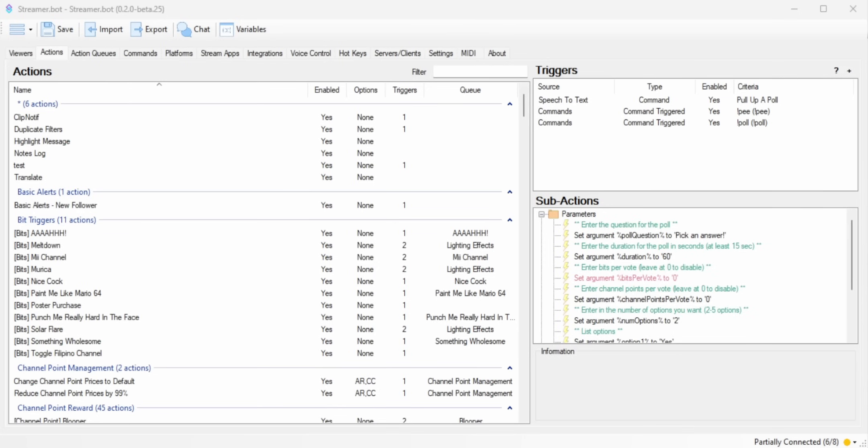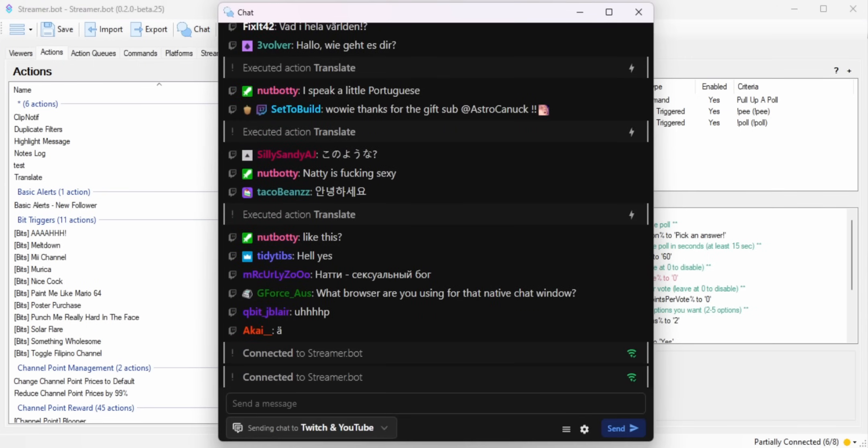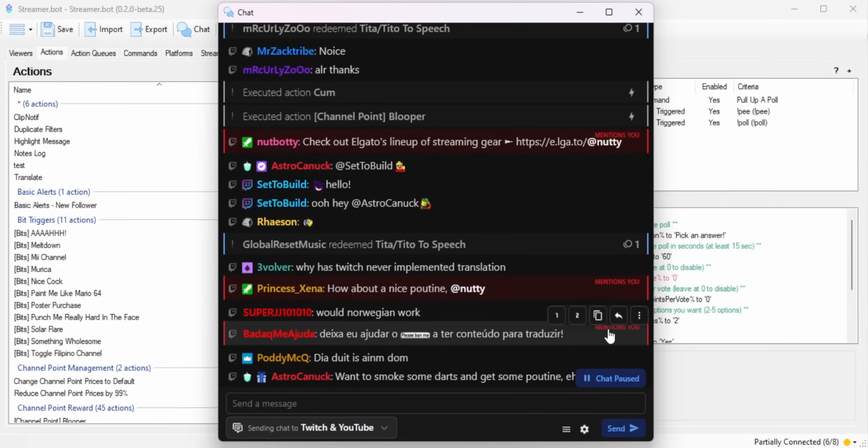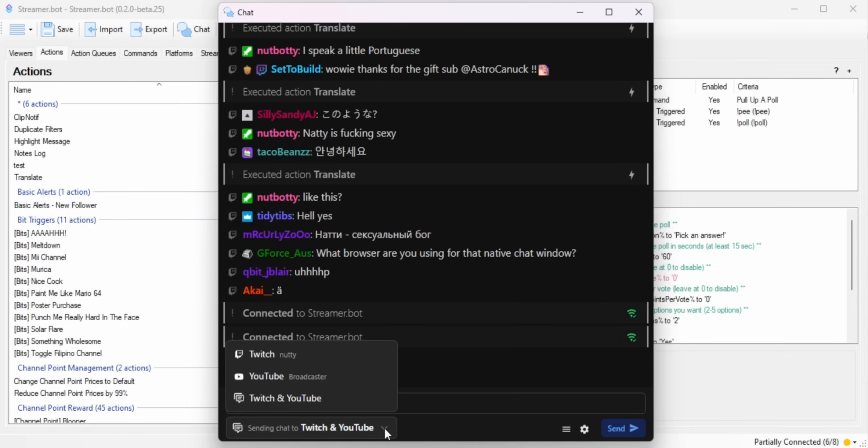Let's move on to the new chat window. StreamerBot now has a built-in way for you to read Twitch chat or YouTube chat. You just click on chat and a new window will pop up. It's kind of a competitor to something like ChatReno or Chatty, and it supports YouTube and Twitch at the same time — so if you're streaming on both simultaneously, you can combine both chats into a single stream so it's easier to read.